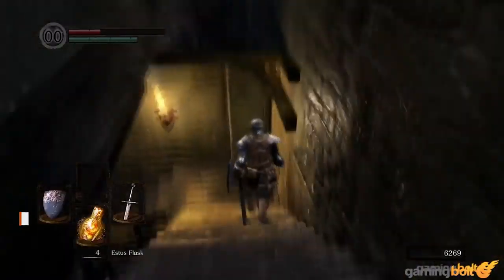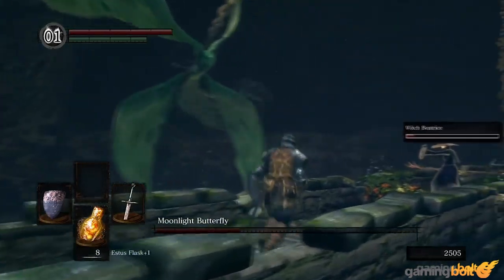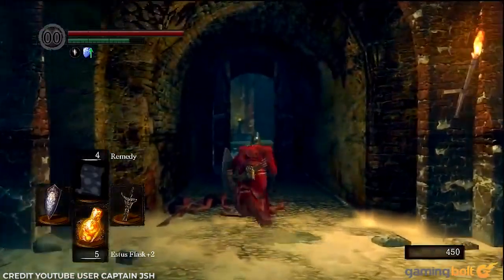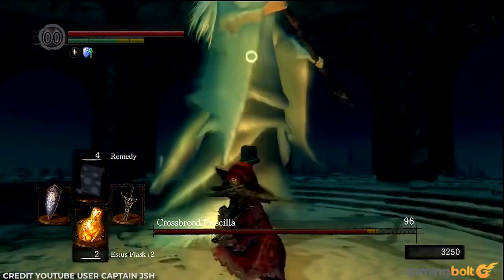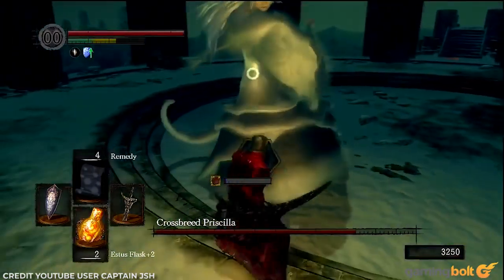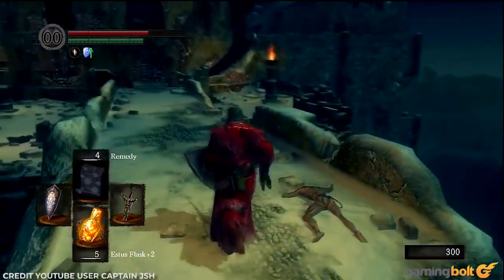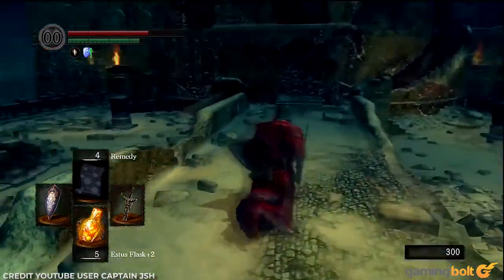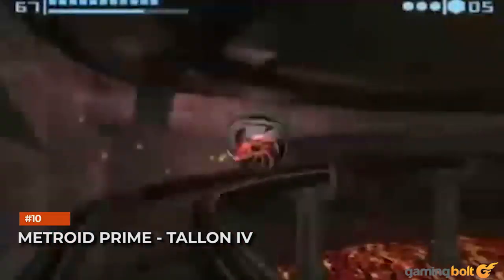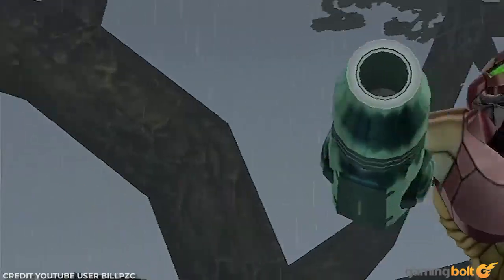Dark Souls: Painted World of Ariamis. The Painted World of Ariamis stands out among the decay and destruction of Lordran. It's covered in snow, presenting a different kind of desolate beauty, and its main boss, Crossbreed Priscilla, is incredibly intriguing from a lore standpoint. Though not strictly connected to the main world, the Painted World of Ariamis showcases the potential of these self-contained areas in Dark Souls.